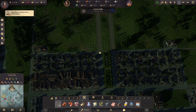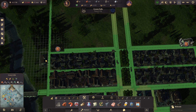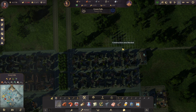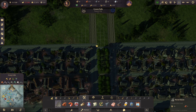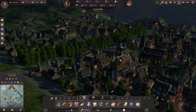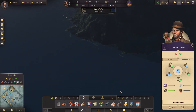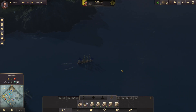What we're probably going to do is make this another double road. We'll need to move those temporarily. Fur coats — that's next. Is the ship with the rum in the area yet? There it is.